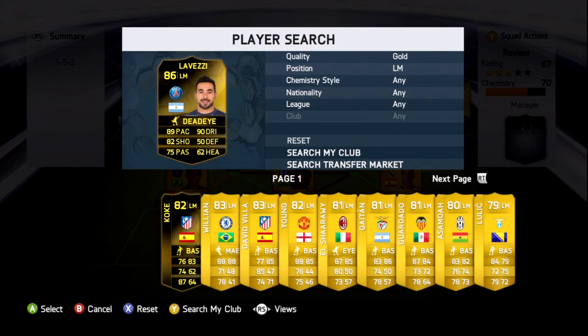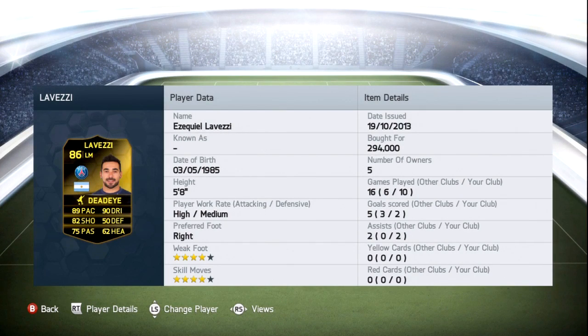The next inform is Lavezzi, one of the main reasons I made this team — what a player he is. He's played 10 games, scored two goals and two assists, but if you follow me on Twitter you'll know I had a run of five games where I froze or signed out every single game, which has hurt the record. It's been absolutely frustrating — I've tweeted EA but they're not responding to anybody and it's been a real issue, especially for PS3 users.